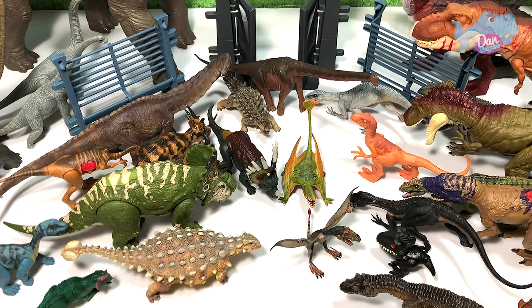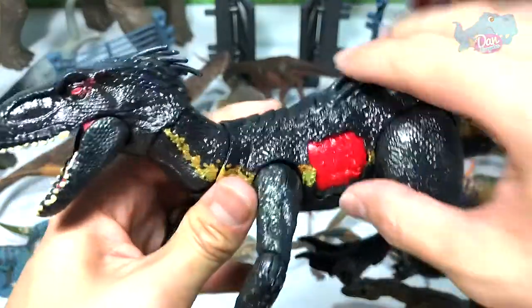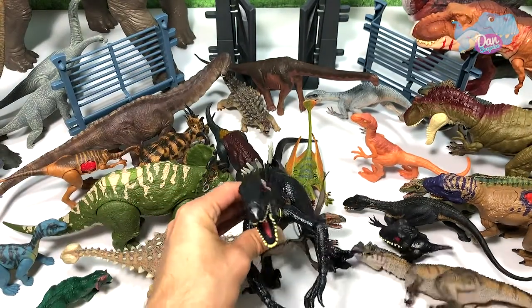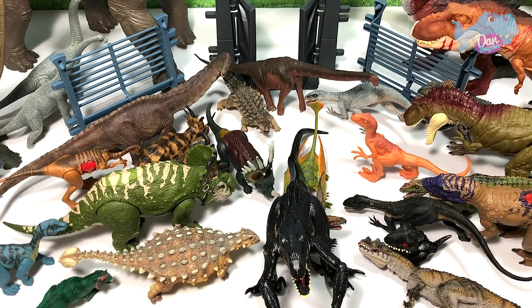Of course we need a super attraction — we need the Indoraptor! The battle damage Indoraptor — it's the main attraction of the zoo. So it is going right in the middle. Oh my goodness, he crashes everybody!